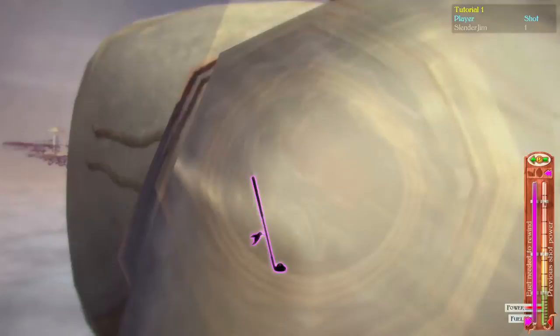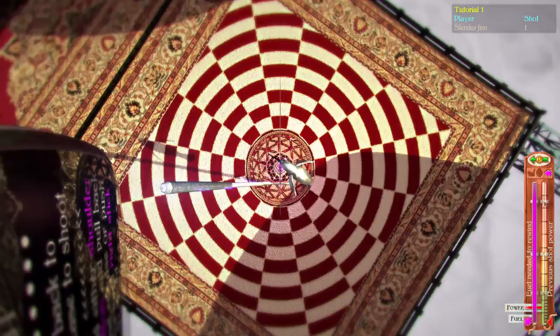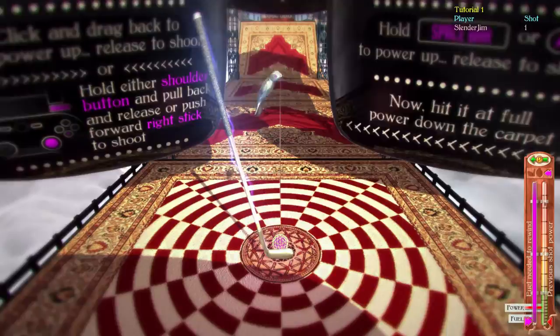You can zoom out by holding the left trigger, but after you release it, it'll zoom right back to the ball. On the other hand, if you're using keyboard and mouse, you can adjust the view with the scroll wheel and it will stay in the position you want. I would recommend using the controller if you have people around or are doing casual play, and using keyboard and mouse if you're really trying to get a perfect run, as the viewing angles are much easier to use.